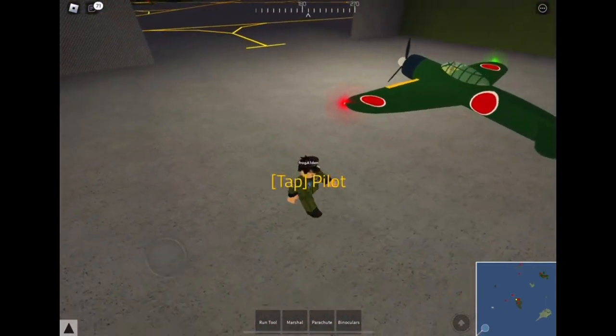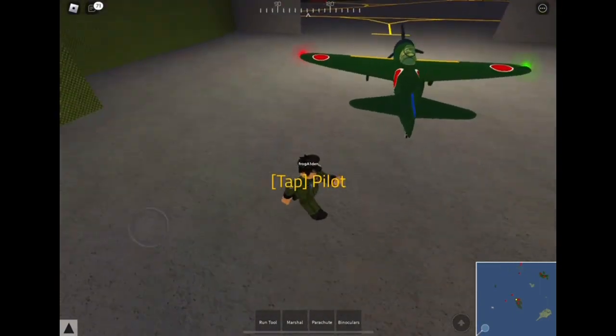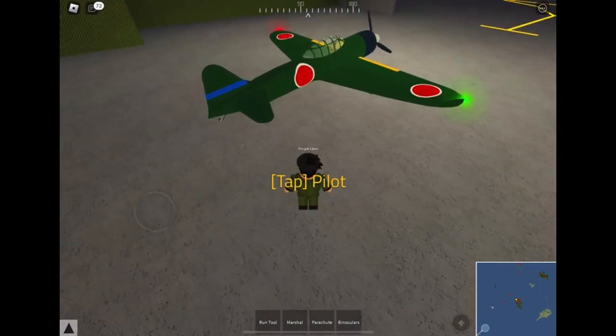Anyway guys, that's all for today. Hopefully you guys enjoyed this flight with the Mitsubishi A6M Zero. Make sure to like and subscribe and turn on notifications for more videos like this. Bye!